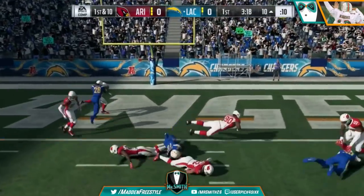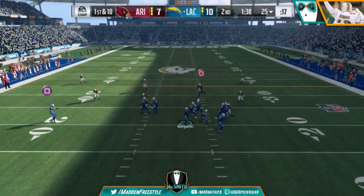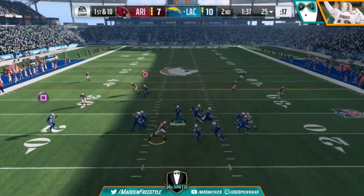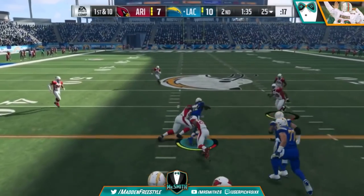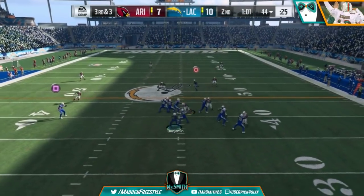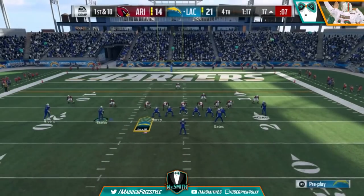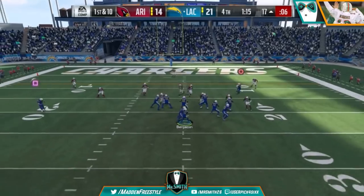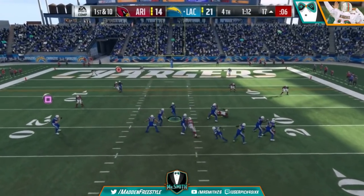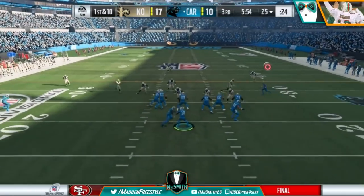It's the exact same concept. We break the huddle, max protect, then stand there like a statue and read the lanes. Once we find the lane we want to attack, we tap right trigger one time. This is not like Madden 15 where you could just take off. You tap right trigger once, and then you're able to take off with absolute ease. Watch — we tap it one time and see the agility to spin around and move.